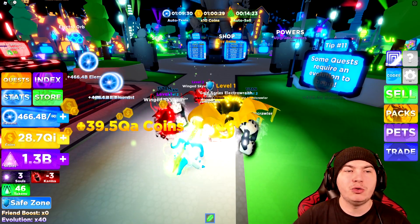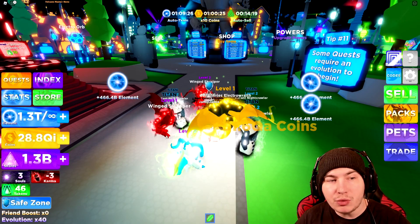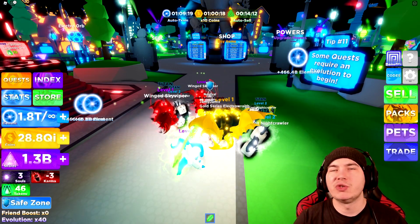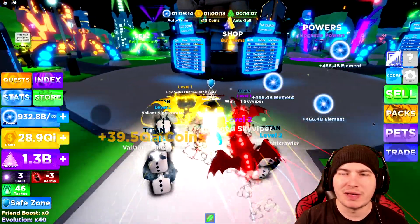We have a new planet, 62 new swords, 9 new crystals, 4 new player evolution powers which is completely new — a new mechanic in the game — new dark nibbler chest, new skills, new lightning storm pet orb which has 6 new pets in it, and they also have a high and low detail setting for whenever you join the game.